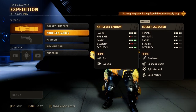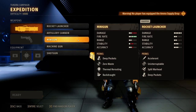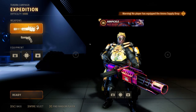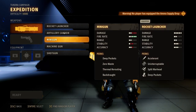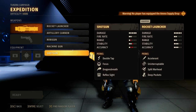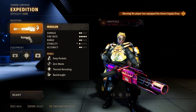I also like the minigun because I have an awesome skin for it and it's pretty good with area of effect. Any of these three weapons — artillery cannon, minigun, or rocket launcher — are the ones I recommend. If you're going to use the machine gun or the shotgun, just choose Ortega; those are not weapons I'd recommend bringing on Rosie.